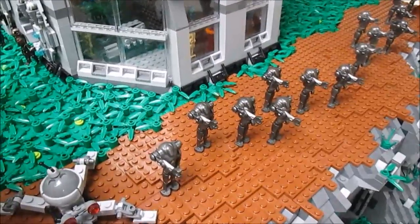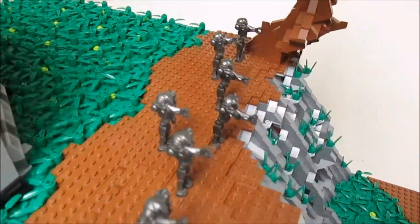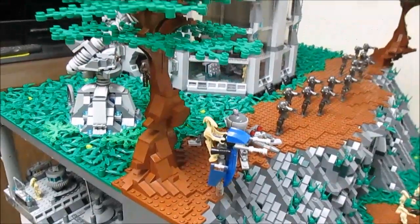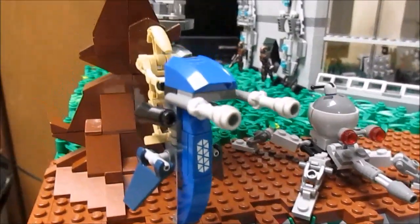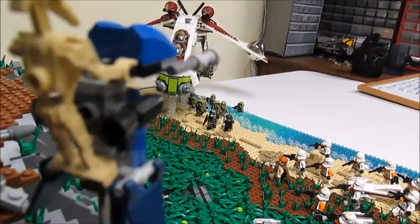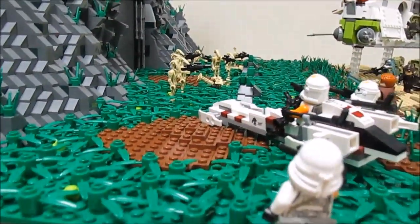Here's the top half of the mountain. We've got a super battle droid force on top getting ready to defend the base building at the summit. There are huge layers of mud on top from rain that's eroded the grass away. We've got a whole bunch of super battle droids, a dwarf spider droid, and another droid on the steps coming in to help defend.